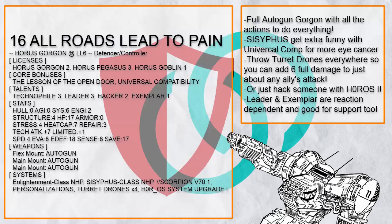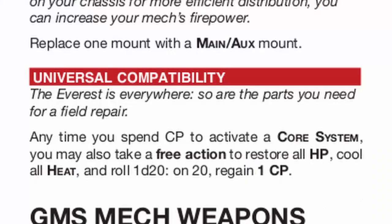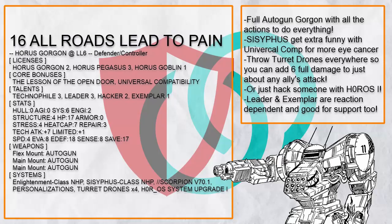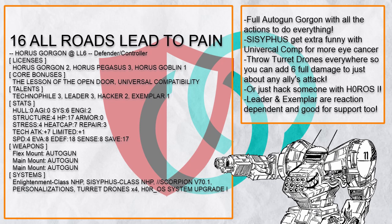But Gorgon is still a Horus frame after all, so let's talk about the Defender Controller builds. "All Roads Lead to Pain" is a full-Autogun Gorgon with all the actions to do anything besides attacking. It can pop Sisyphus, which works with Universal Comp to possibly activate core power twice, or just invade enemies to move or jam them, or just throw turret drones everywhere — which because of Gaze, could add 6 full damage to any successful ally attack.